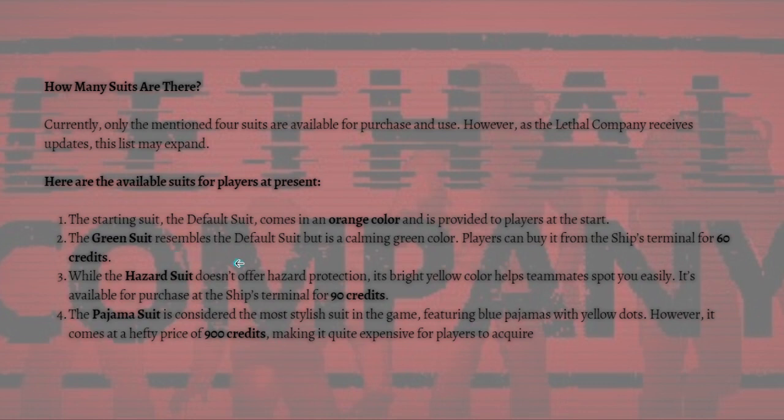Next is the green suit, which resembles the default suit but in a calming green color. Players can buy it from the ship's terminal for 60 credits. Next is the hazard suit — while it doesn't offer actual hazard protection, its bright yellow color helps teammates spot you easily.